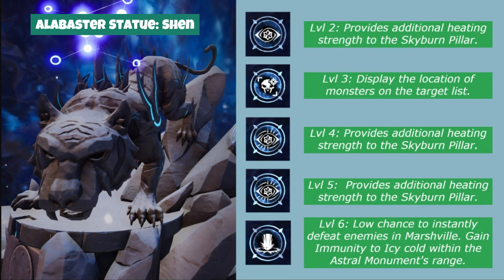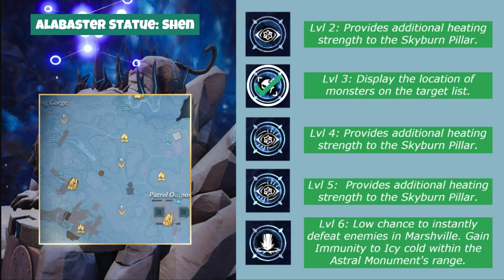At number one priority, we have Alabaster Statue Shen that helps countering the cold. At levels 2, 4, and 5 it will upgrade the Skyburn Pillar's heating function. And at level 6 it will even grant us complete immunity to the icy cold, as long as we're inside an activated Astral Monument's range. As a bonus, we will also be able to see the locations of elite mobs on our map.